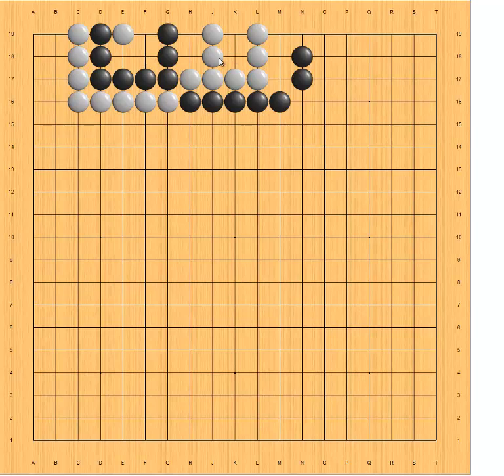How do we count liberties in this case? White has one, two, three, four, five liberties. Black has a square four, so that's five liberties, but white has a stone inside, so that's four. How about shared liberties?